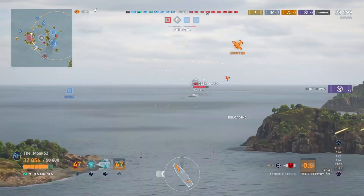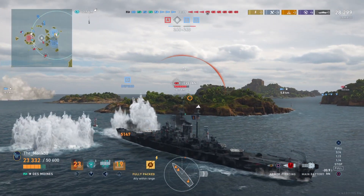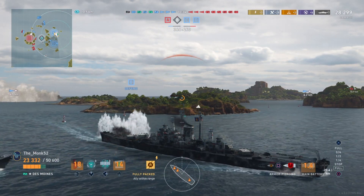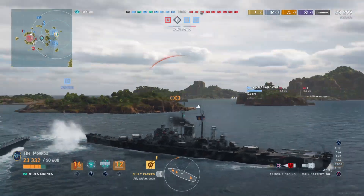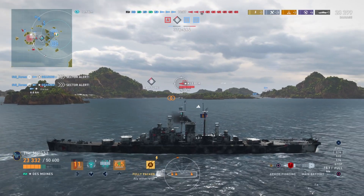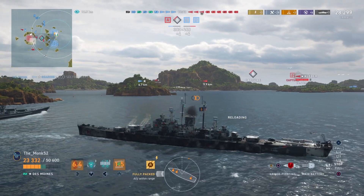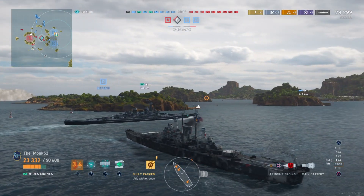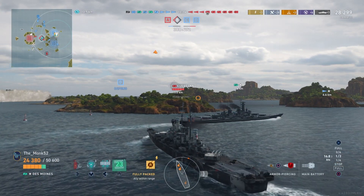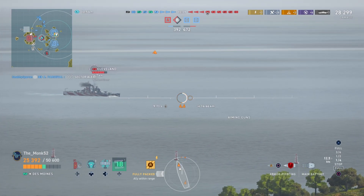It looks like Cleveland is on some sort of agility build. The carrier's still having fun with us — we can't really avoid those hits, we just have to take them. The thing about this kiting playstyle is it works fine, but it doesn't really do anything for your game. That Cleveland — he did a good job in what he did, but he could have been doing so much more to win the game. That D-cap has been taken. He's not defending the objective — he's just stopping one ship.